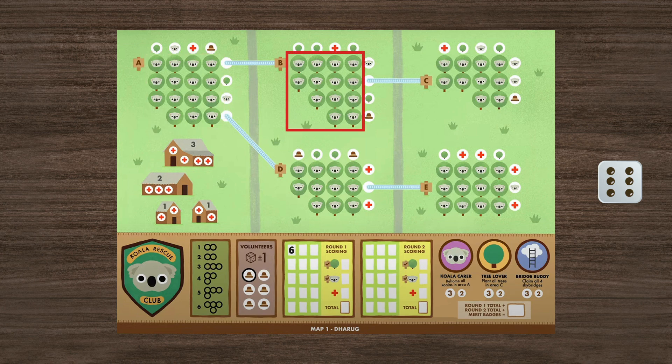Later on, you can plant trees in the other areas if you build a skybridge connected to them. You can always flip or rotate the shape that you are drawing, but you must use the entire shape. There is no requirement to draw the shape next to a previously placed tree, so you can leave gaps. In this example, a six is rolled so the player draws the corresponding shape in Area A.